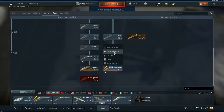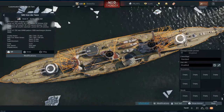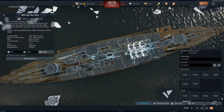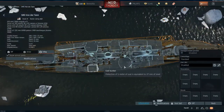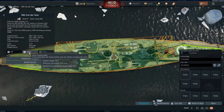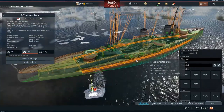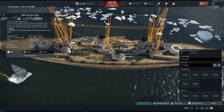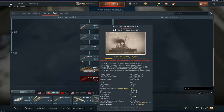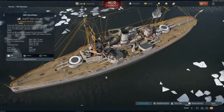For Germany, the Von der Tann is very similar — aim between the smokestacks around the midship area and you'll go straight into the magazines, causing a huge explosion. It has around 25mm of armour on deck and some armour on the citadel, but the Fritz X will penetrate and go through without much issue.